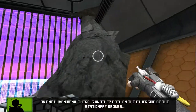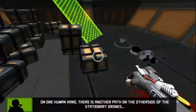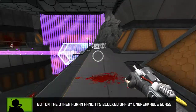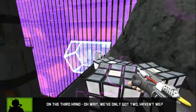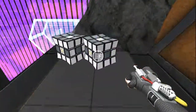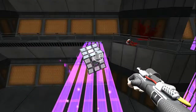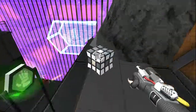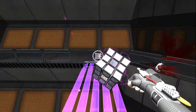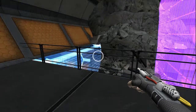There is another path on the other side of the stationary drone, but we've only got two — yeah, only two, very limited. Okay so now we gotta make a bridge going across here with these cubes, almost done. This used to take me forever because I would always overshoot or undershoot and just fall.